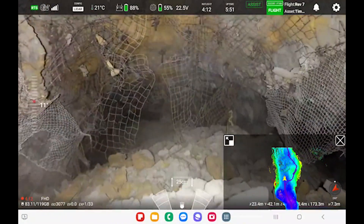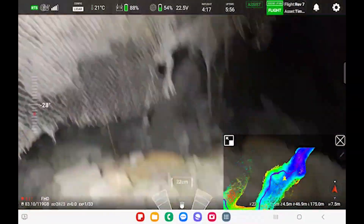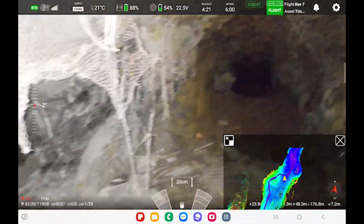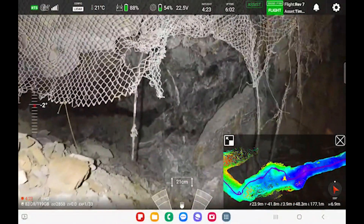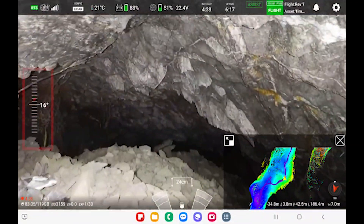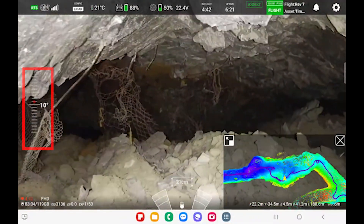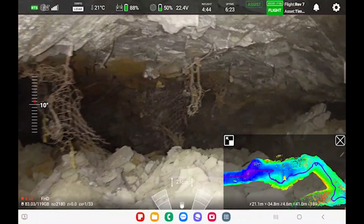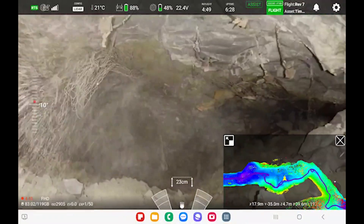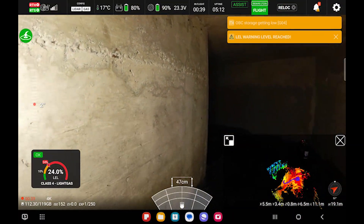The third important risk involves protruding objects such as rebar or mesh that has loosened over time. The only way to avoid these is by always flying forward with the camera aimed in the direction of flight. When approaching the ceiling, tilting the camera upward by a few degrees will help you spot potential dangers. In some cases, old workings may also contain residual explosive gases — always follow safety rules and consider using the gas detector payload on the drone.